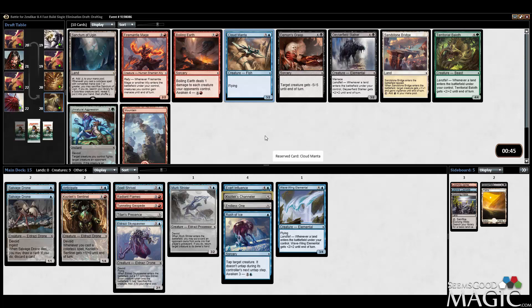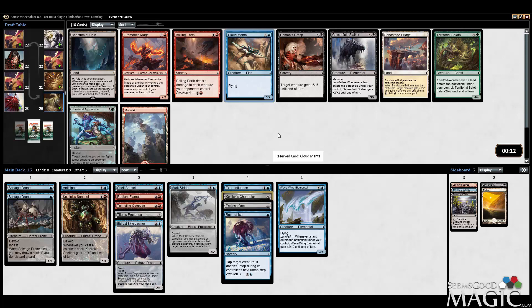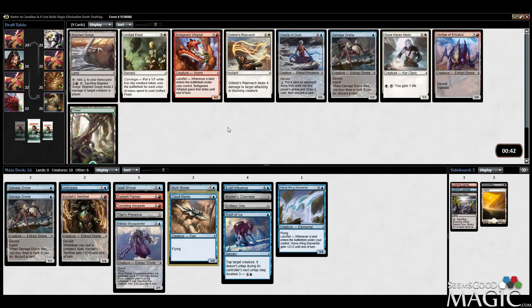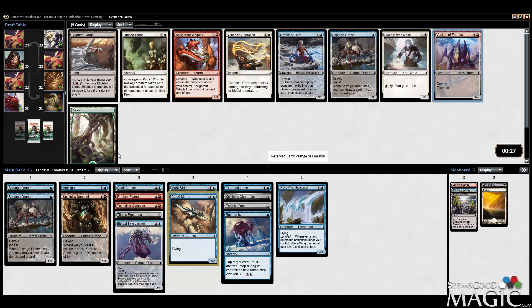Thinking about Cloud Manta — actually maybe we take Boiling Earth here. We already have Radiant Flames which makes Boiling Earth slightly less attractive. Cloud Manta doesn't survive Radiant Flames but it has evasion and makes future Kozilek Sentinel picks better. Having something on the ground that blocks while you fly over top is typically good. I'm going to take the Manta — I would have taken Boiling Earth if I didn't have Radiant Flames. Taking Vestige over Blighted Gorge and Oracle of Dust — it works better with Titan's Presence and the Sentinel.